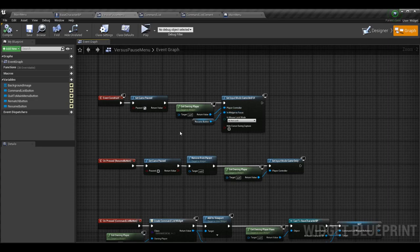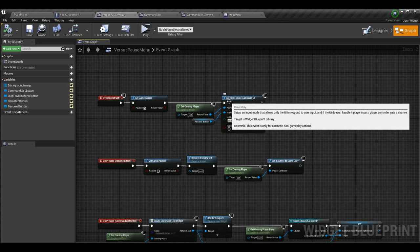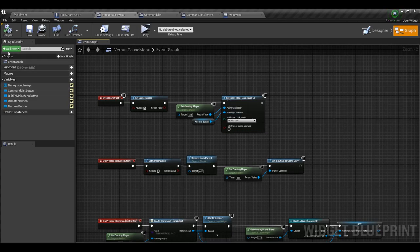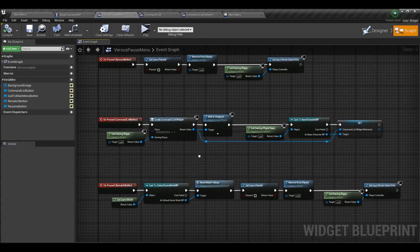When returning to the game you can keep it as set input mode game only — no changes needed there. But in event construct, since we now want controller input on these menus, it's good to set input mode to game and UI. It technically isn't necessary, but in some cases the game will not pick up input from other devices if it's set to UI only. Setting it to game and UI means the UI tries to respond first, but if it doesn't handle it the player controller gets a chance and picks up any slack from connected devices.